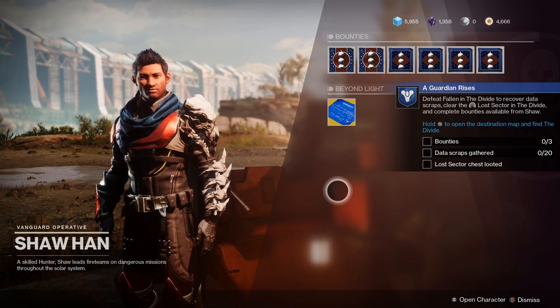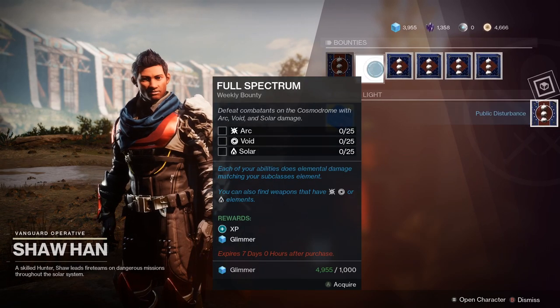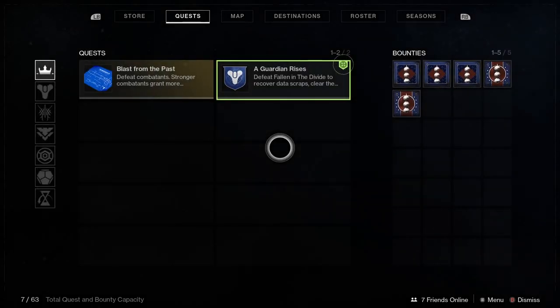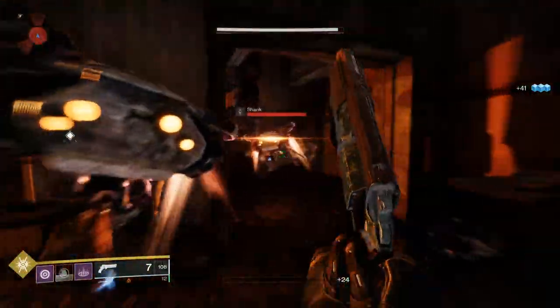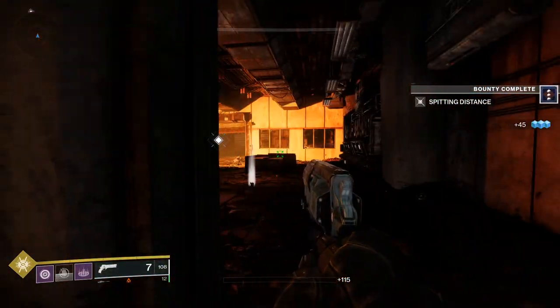For step one of A Guardian Rises, pick up the bounties from Shaxx and complete three of them. Once you have the bounties, make your way to the Divide on the map — your location is indicated by the yellow arrow. Kill the Fallen there to help gather data scraps for one of the bounties. Check the quest tab, read the bounties, find out what you need to do, and complete those tasks.